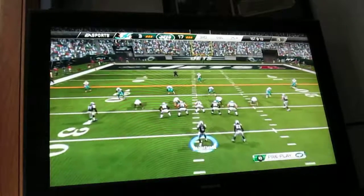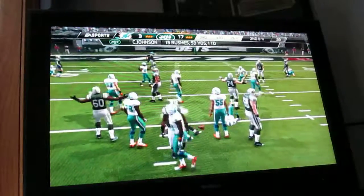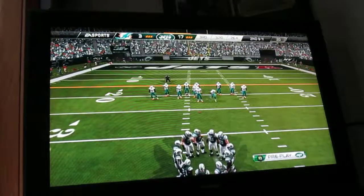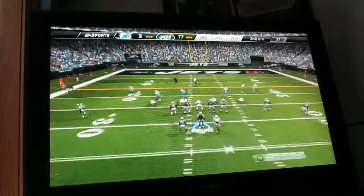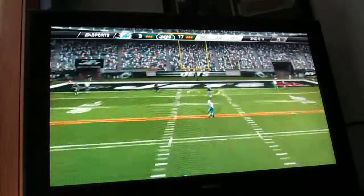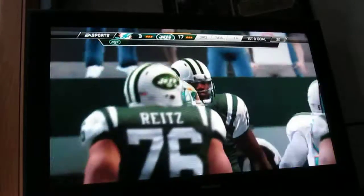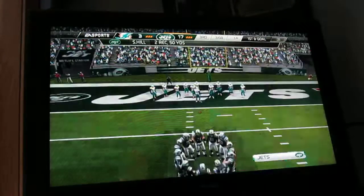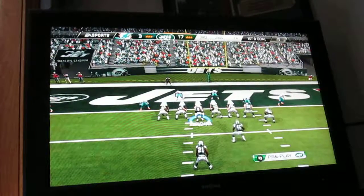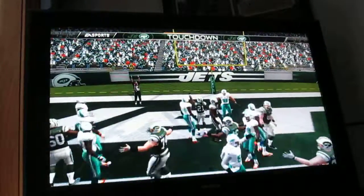Hill lined up in the slot. The Jets snap it from the 20 — he's trying to run up the gut. Good job by the defense, they stopped the offense on first down. Split backfield here. Hill — first down. The defense has to be aggressive when you're down; you can't allow them to get in there and get another score. This play set up by the long gainer — touchdown! Cool beans.